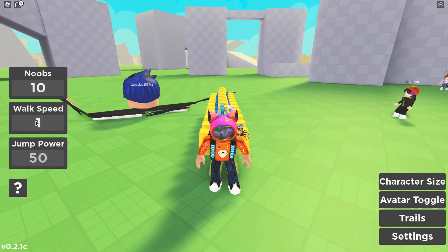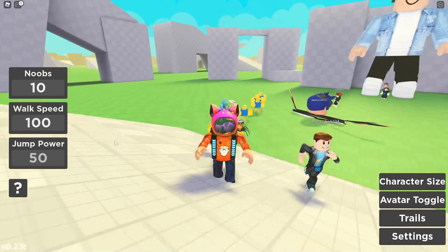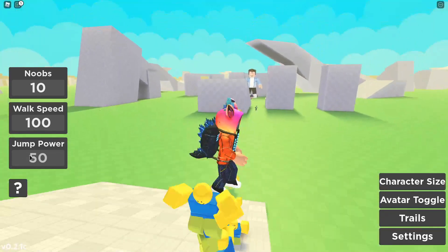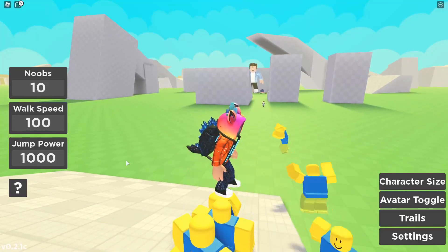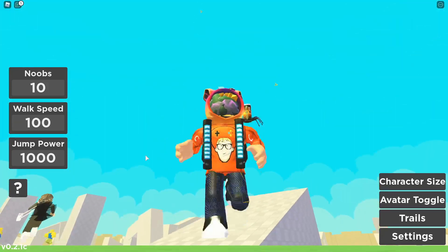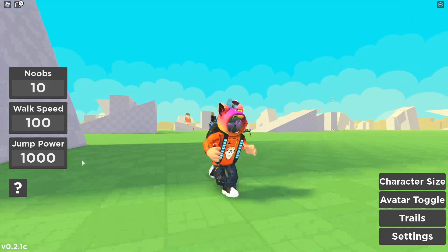You can change your walk speed — if I want like 100 walk speed we can walk around like this, and the noobs will do exactly the same. If I want a really high jump power, say 1000, I'd jump really high but so will the noobs, and they should still follow you.